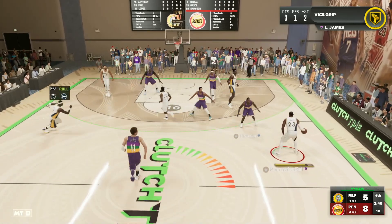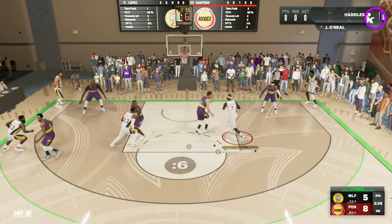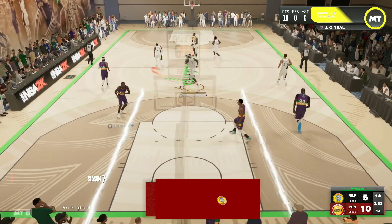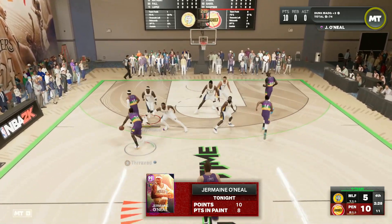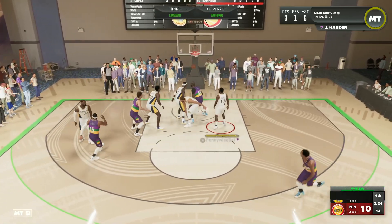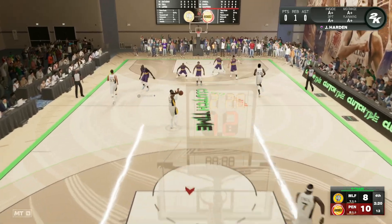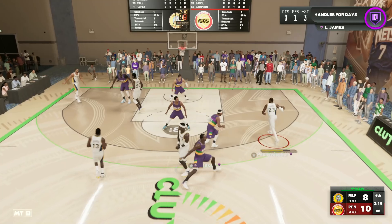Getting the ball back into the hands of Jermaine O'Neal, looking to go around the screen and find him on the inside. Can we push Brook Lopez out of the way? That's a center card we just completely push out of the way for that wide open standing dunk. I actually really like this Jermaine O'Neal card.